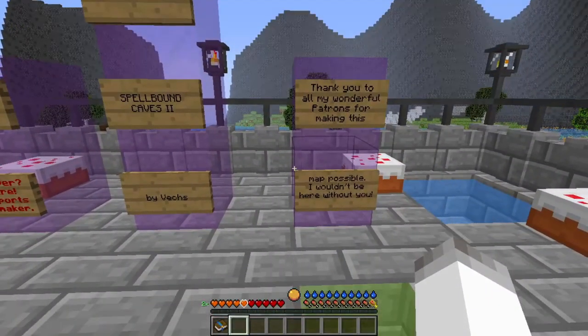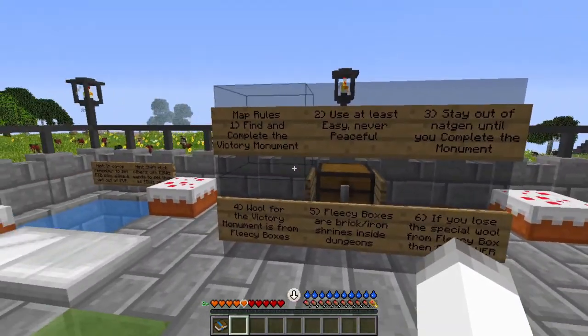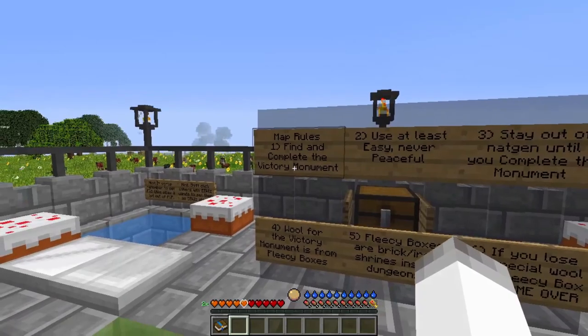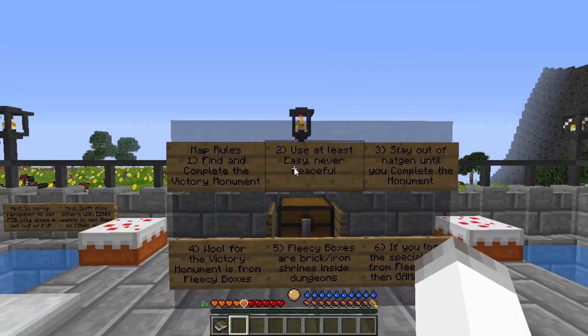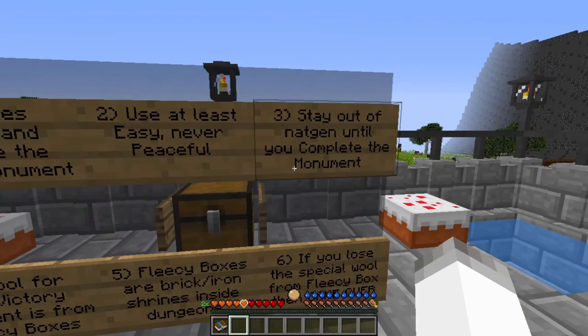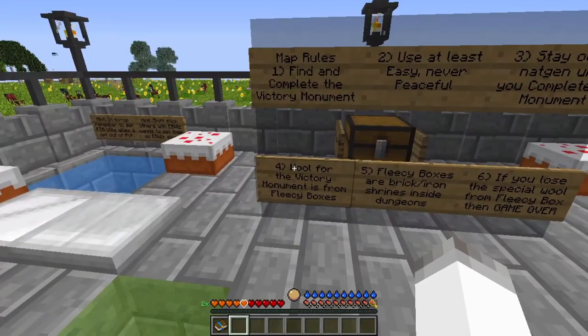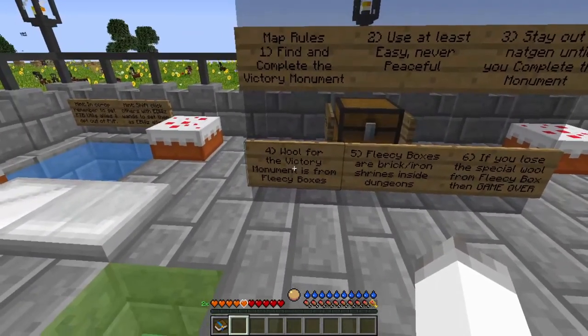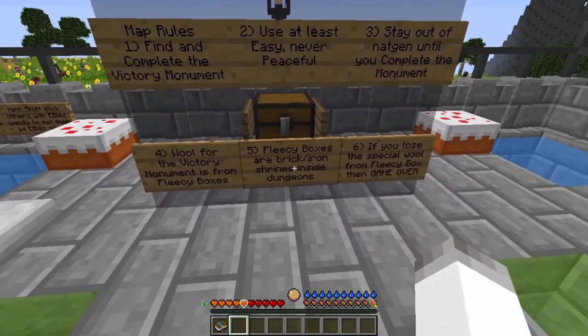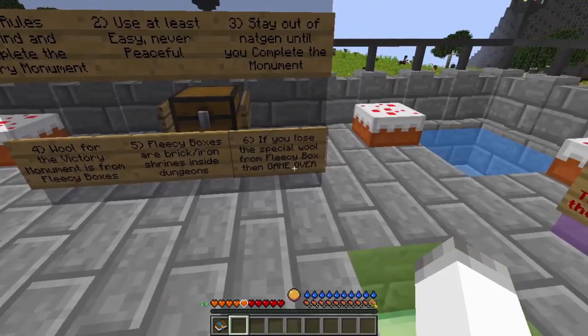Thank you to Patreons and the Discord server. So, map rules: find and complete the victory monument. Use at least easy, never peaceful — I am on normal, I always play on normal. Stay out of Nat'jin until you complete the monument. Wool for the victory monument is from fleecy boxes. Fleecy boxes are brick slash iron shrines inside dungeons. If you lose the special wool from the fleecy box, then game over.